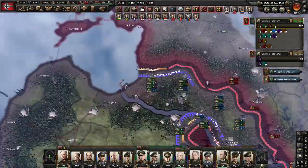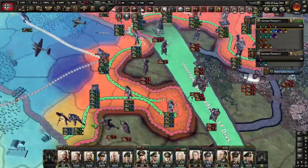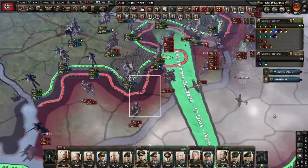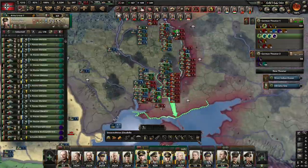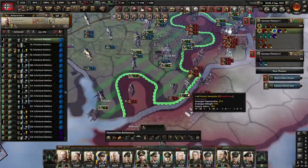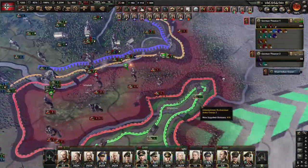The British can be naval invaded with the starting lineup of German naval production with air superiority, intel advantage, and some luck. If having trouble with naval superiority, port striking the British can force the British fleet to move, giving a brief moment of naval superiority to invade Britain, which once landed is easy to do.